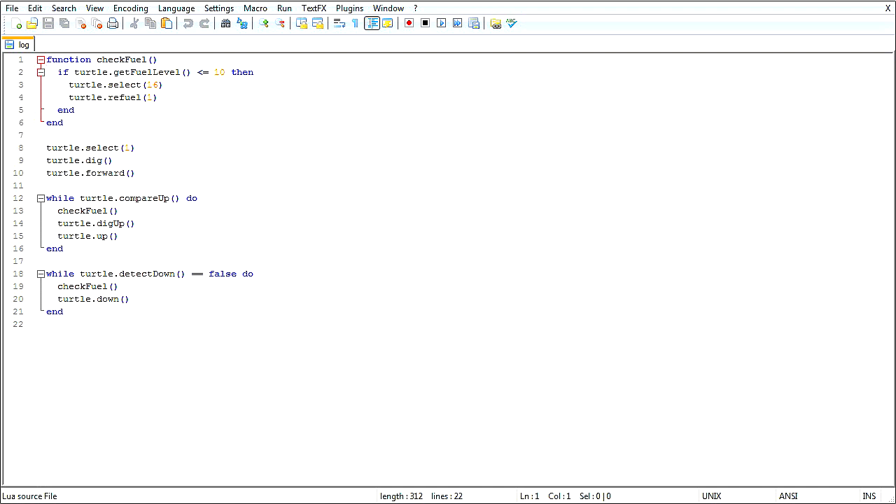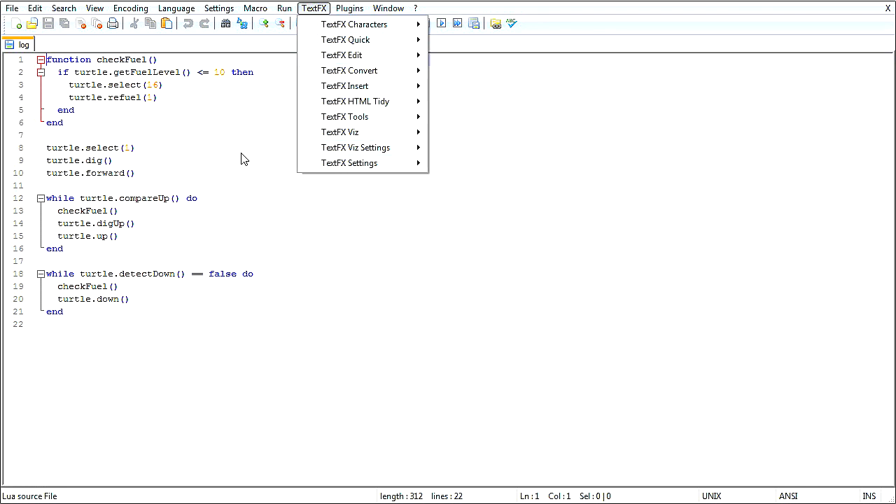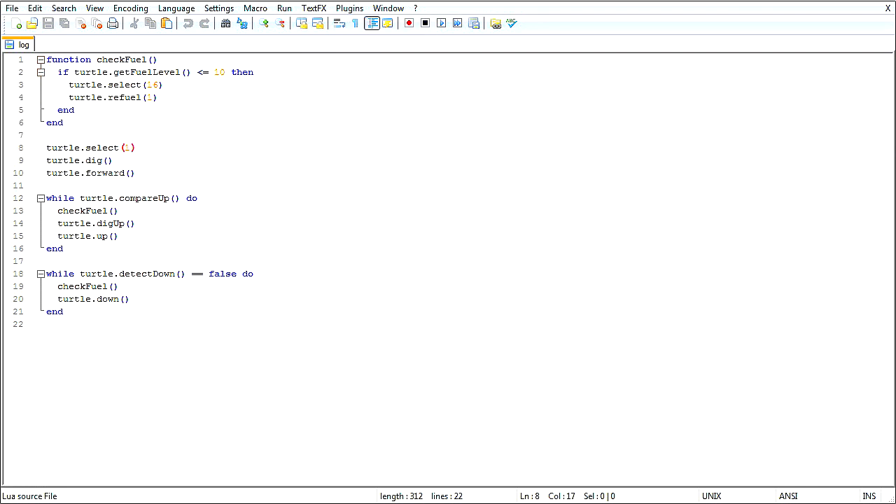Let me set the language to Lua — there we go, get some highlighting on here. How nice. This is Notepad++, it has highlighting. I got a couple of extra text plugins to do things like auto-indent the way I wanted. We check the fuel function — yeah, that's something else, definitely going to be in the API.